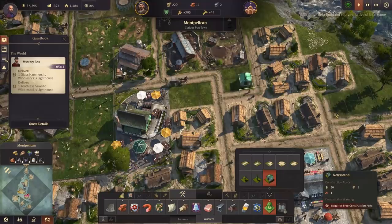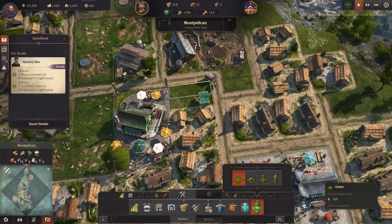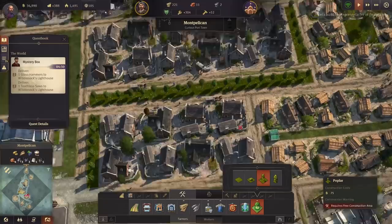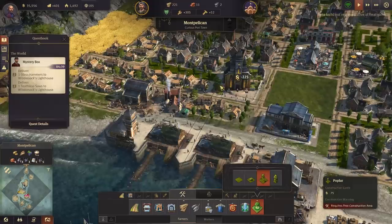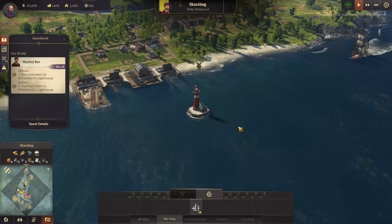Maybe not there - there on the corner, that's a good spot. I'll come back to regular grass, start filling in some of these. There was another nice strip somewhere here - all that can be trees, there we go. Has that helped? It's going to take a lot of ornaments to push them up. Are we there? We can turn our quest in with Willy Wibblestock!